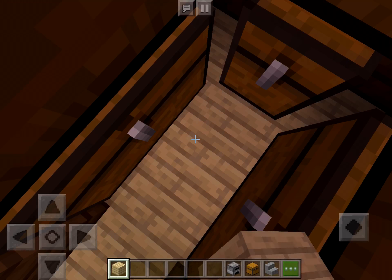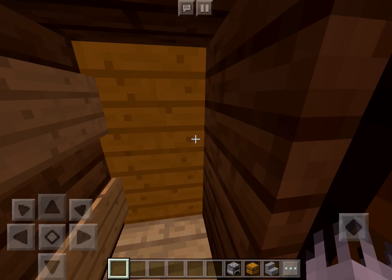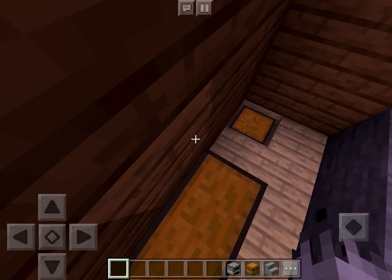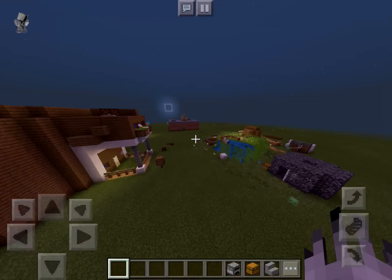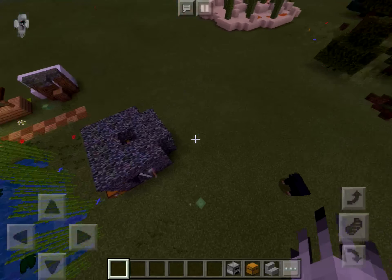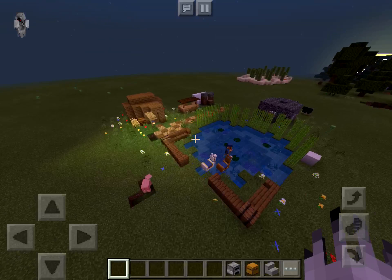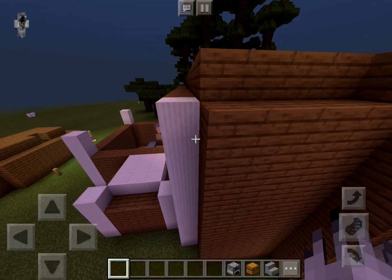Inside these chests — I'm gonna use them because I only have one ender chest — I can make a secret sword room, and hopefully my friend doesn't see this video so he knows where all the secrets are. That's about it for this video. It's really quick, and remember, watch my video about becoming Flash. Bye!